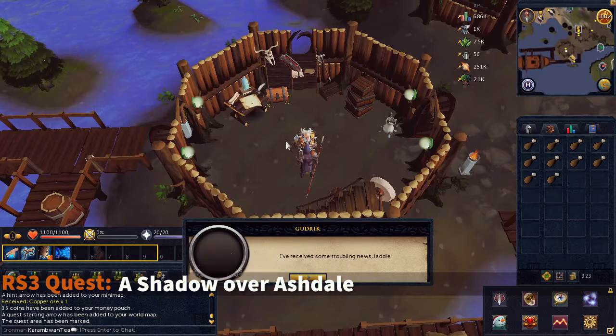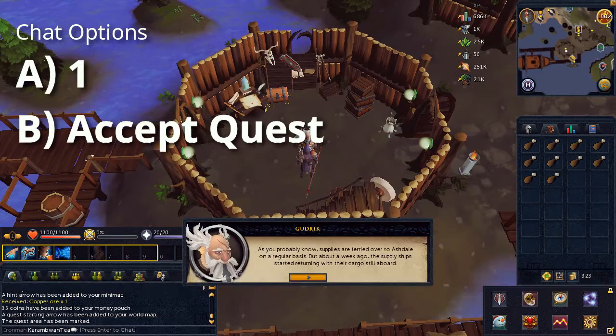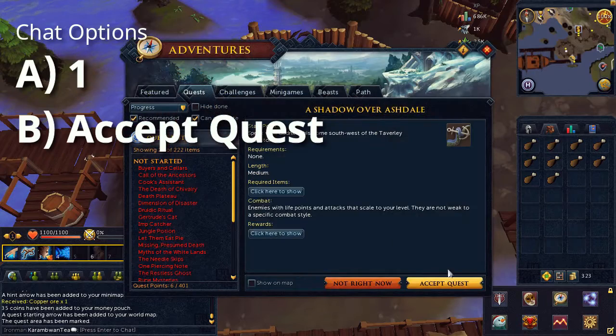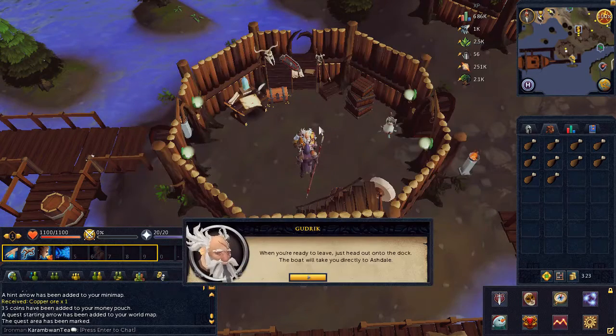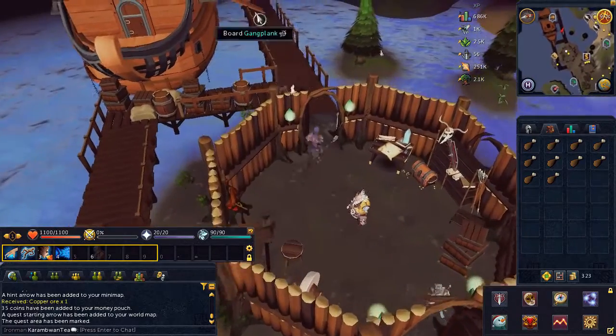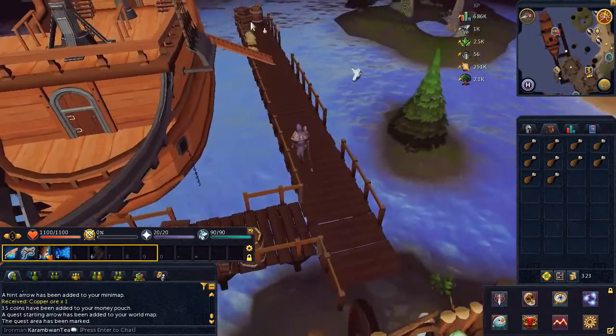To begin the quest, go ahead and speak to Goodrig, choose the first chat option, then accept the quest. Right click him and choose the travel option to travel to Ashdale. Choose the first chat option.